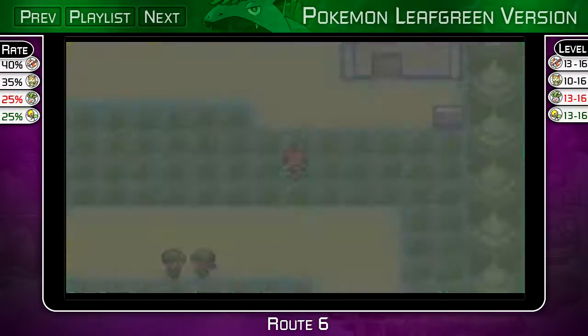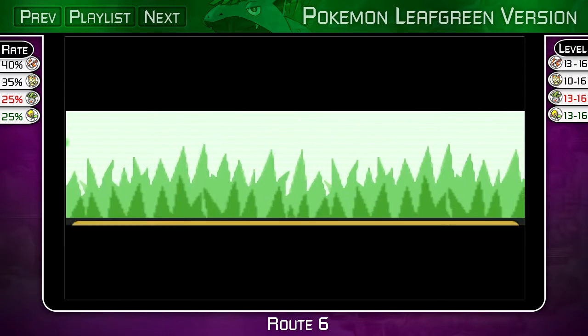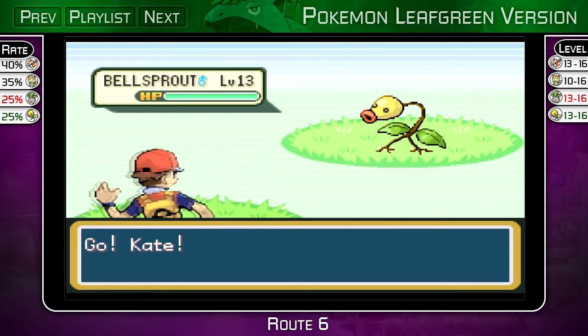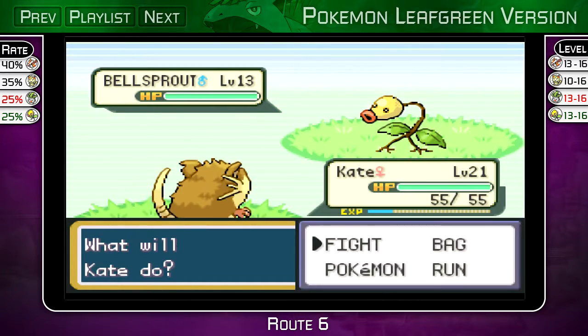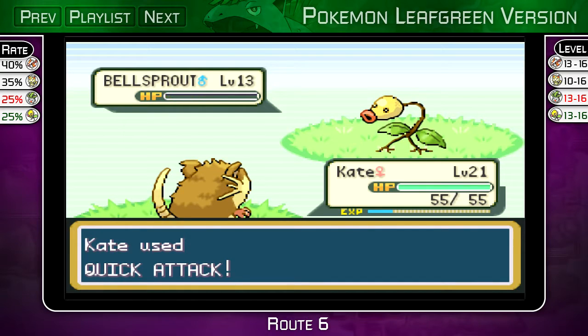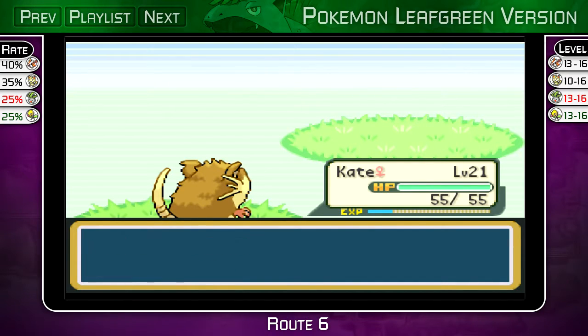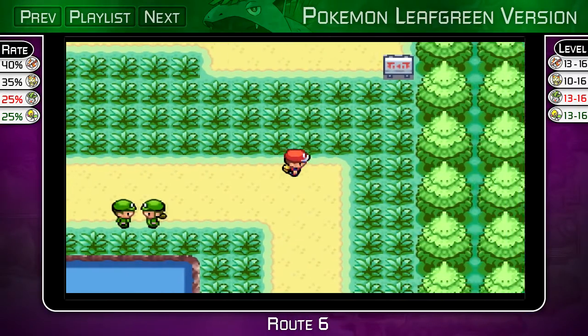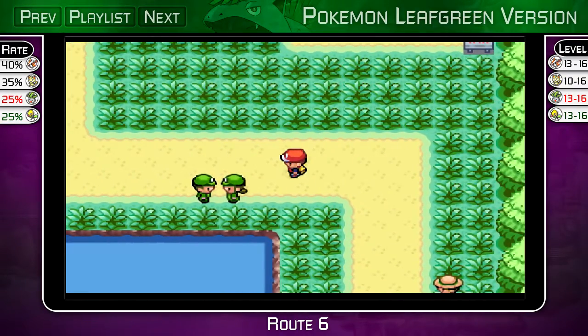Here we are on Route 6. There's no new Pokemon here - this is the first time I'm actually seeing Bellsprout. I might as well go ahead and catch it, but Quick Attack killed her. The sidebars will tell you who's available, but that's pretty much it.